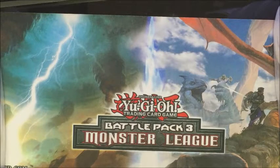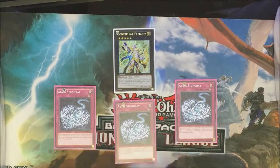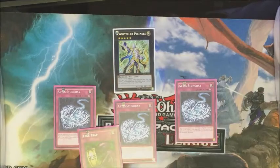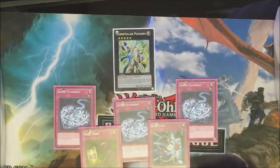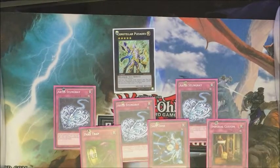Now on to some combos. To summon Palladies, you would need two Abyss Stungray — there's only three of these in the deck and the rest are level four. These are actually level five Light monsters, so it works with Palladies. If you think that's a low monster count, you also have cards like Fake Trap to prevent cards from being destroyed, Safe Zone to protect them, and Imperial Custom which prevents continuous trap cards from being destroyed.